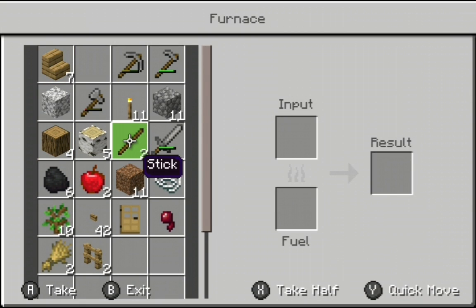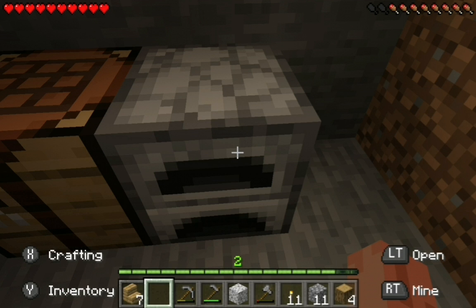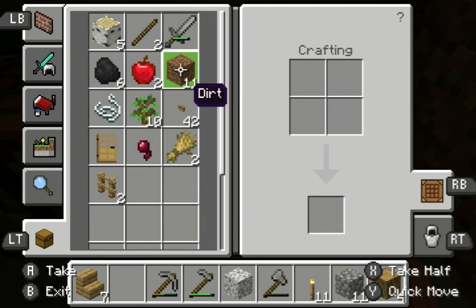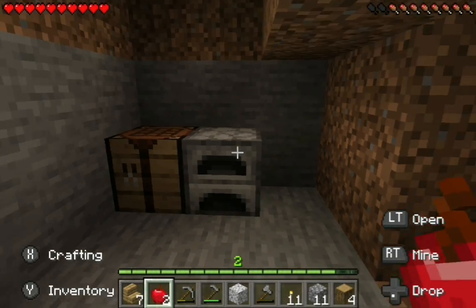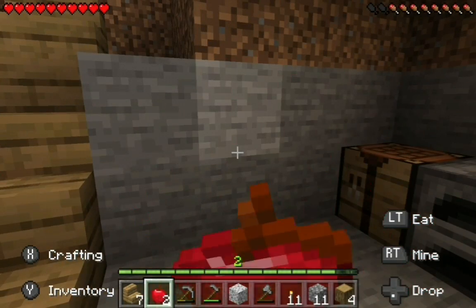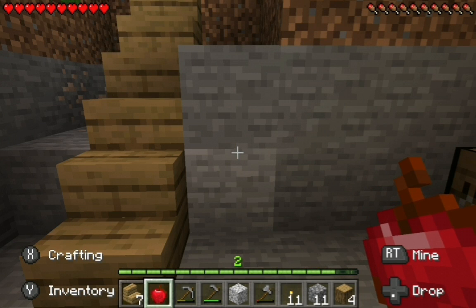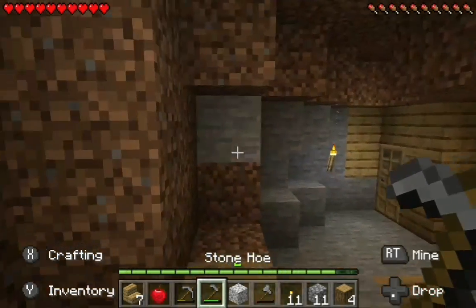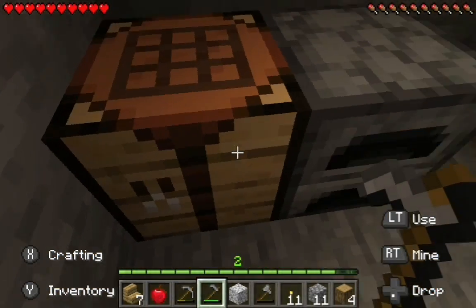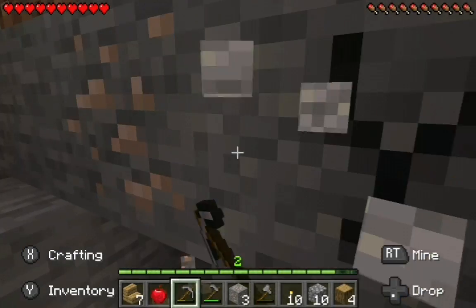I can't cook nothing though, there's nothing to cook. I can eat an apple though - I'm gonna eat an apple. Come on, my food source is getting kind of low. Yay! Oh, so an apple fills you right on up. I thought an apple would do like probably one bar. Okay, it fills you right on up.